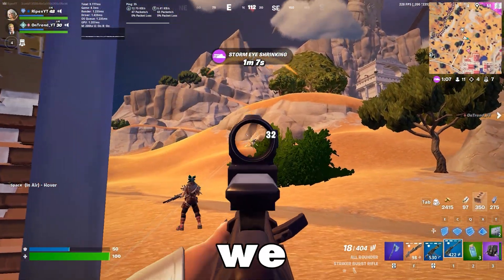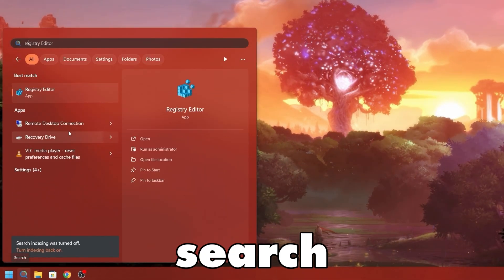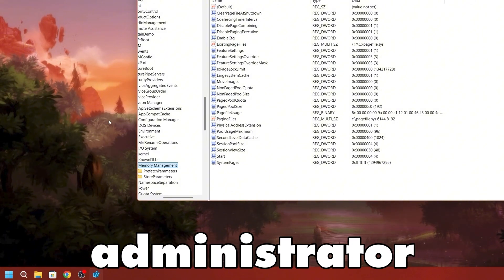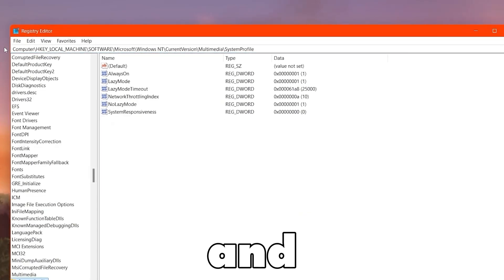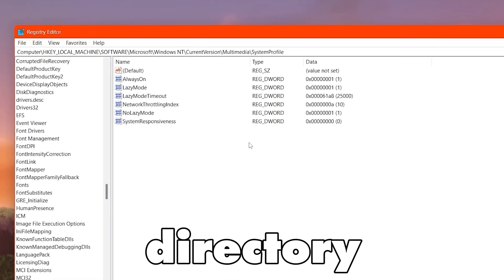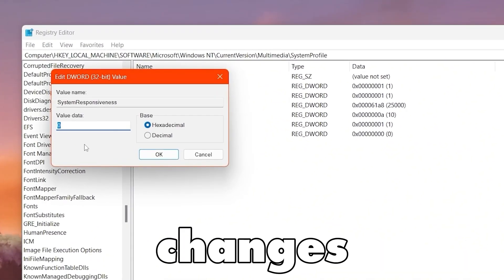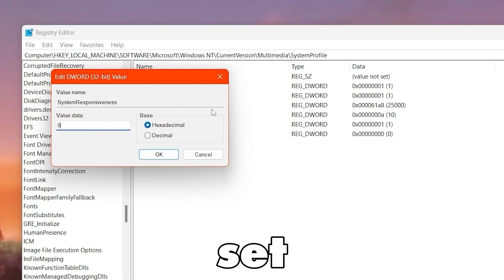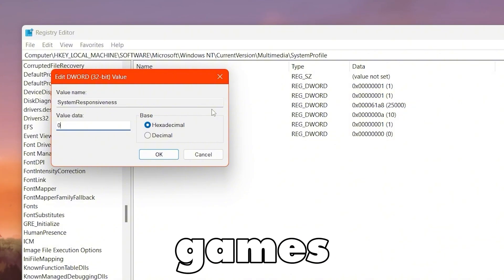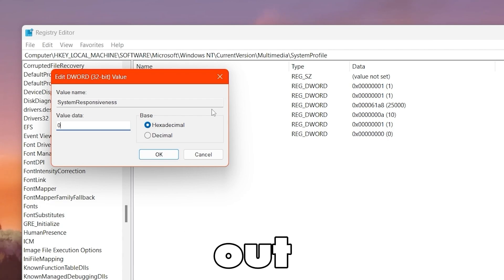In the first step we are going to optimize our Windows registry settings. Copy the path from the description, paste it in the registry editor, and press Enter. This takes you directly into the directory. Go to System Responsiveness, right-click, select Modify, change the value data to 0, and set the base to Hexadecimal. This sets your GPU priority to a higher level while gaming or running GPU-intensive applications, ensuring maximum GPU performance.